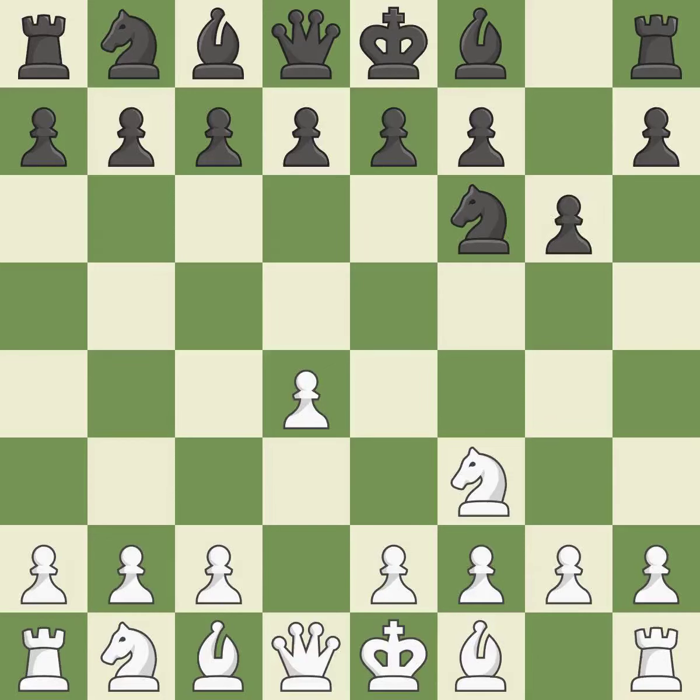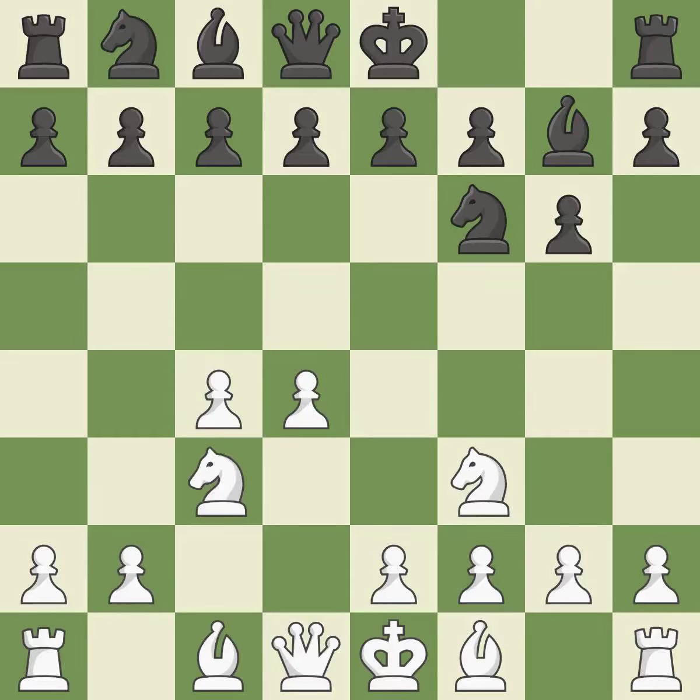The bishop is prepared to grow into a functional square. c4 obtains room in the middle and on the queenside and gets ready to advance the knight to c3. As a result, the bishop grows and gains flexibility on the long diagonal. The d5 and e4 squares are under the control of nc3, which advances the knight into the center.